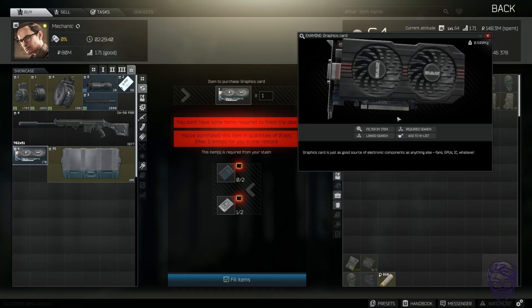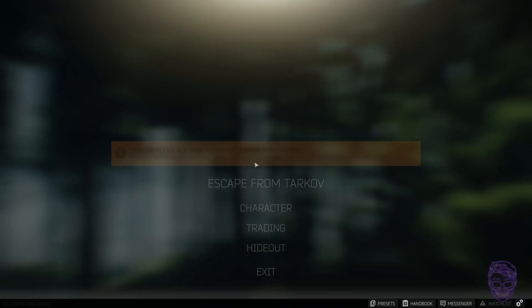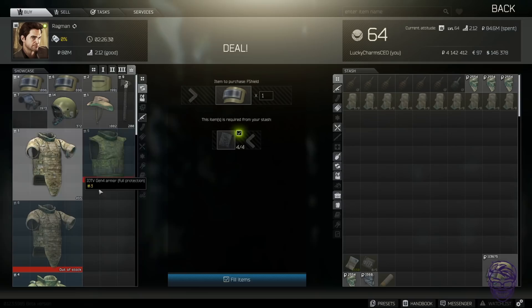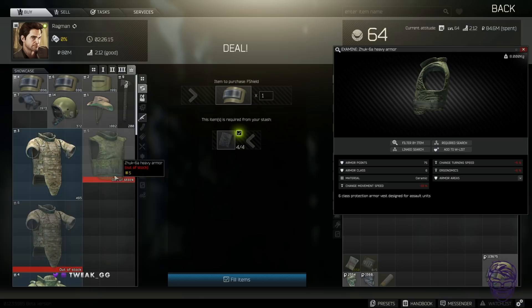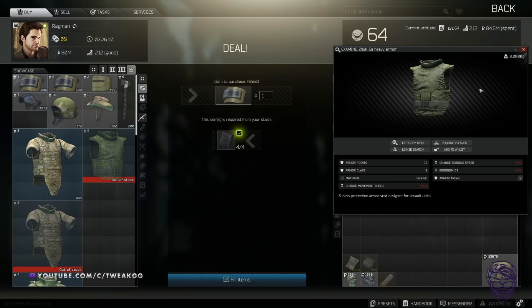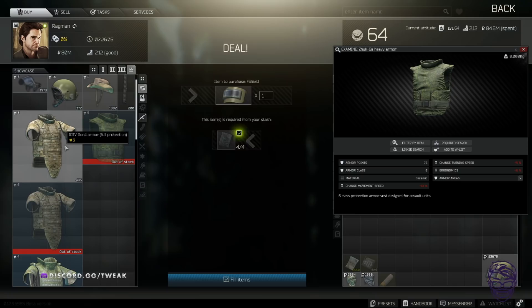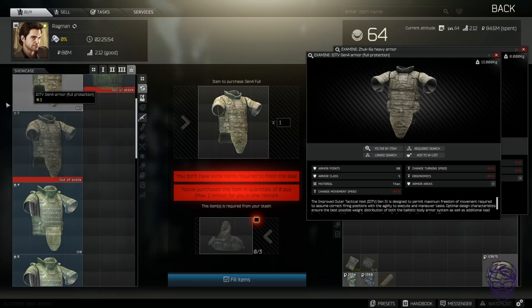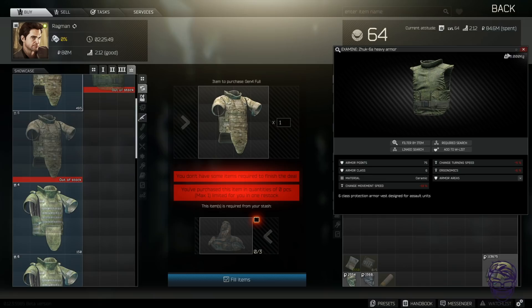Ragman level four — a lot to say here. The Altyn visor trade is worth, the Killa visor trade is worth. The Zhuk-3 trade is really good but armor repair is terrible on it. However, after two or three raids when it gets banged up, you can still sell it on the flea market and get some money back — so the Zhuk is worth it for two vases and three teapots or so. Gen4 Full for three lion statues is a complete scam — don't do it. Do the four clock statues and one cat statue trade instead — far more worth, and that slot is constantly sold out.